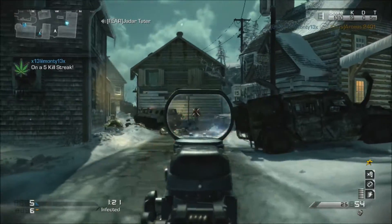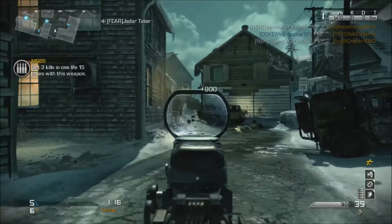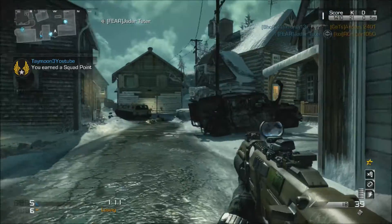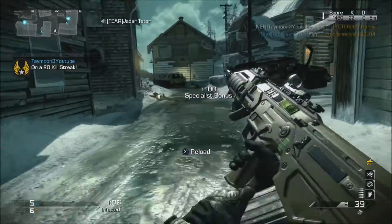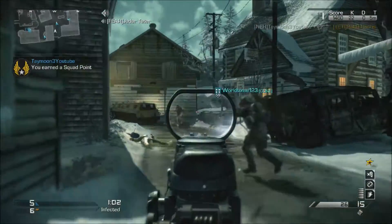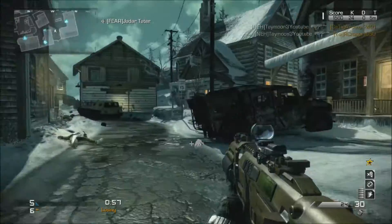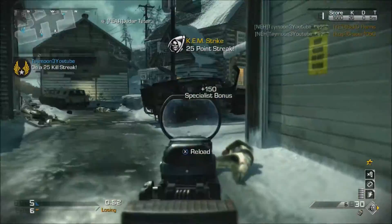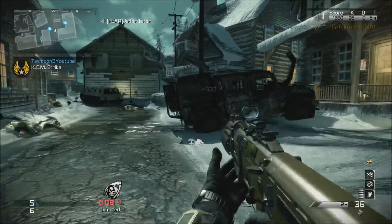The MSBS is the best infected gun to use. I've gotten a chem strike with the MTS, the bulldog, and I believe with the pistols — they're really good with specialist bonus. But the MSBS stands out at number one. Plus if you use dead eye in your number one class setup, you automatically have dead eye in your infected class on your specialist bonus. If a gun doesn't have specialist like the bulldog, you won't have it.